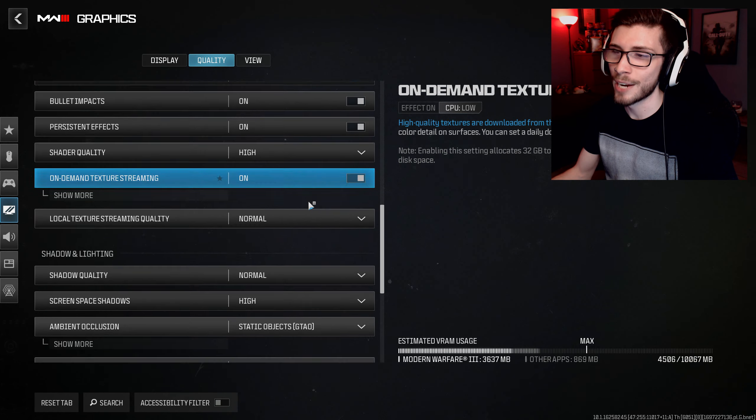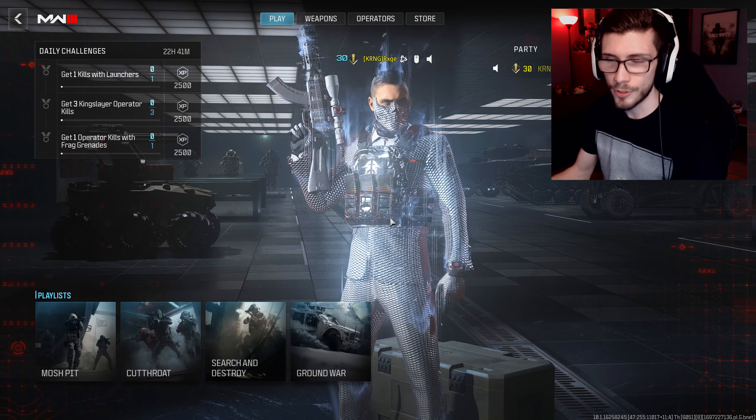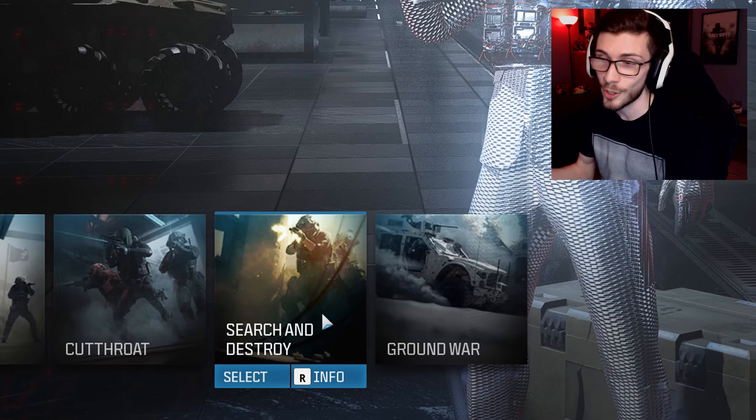As far as the settings I run, I mostly have everything on normal to high, and on average I get anywhere between 130 FPS to 170-180 on most maps, and it feels perfectly fine. So here for Weekend 2, earlier today on Friday, they added Search and Destroy to the mix.